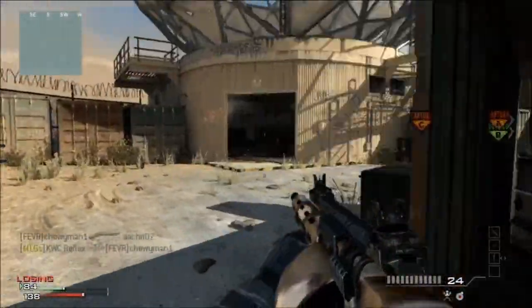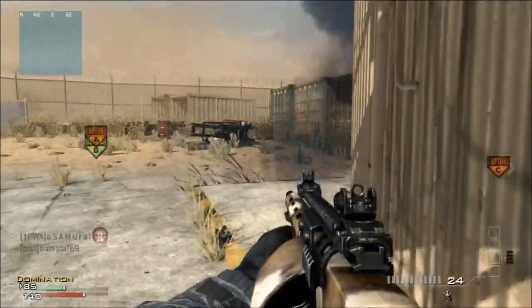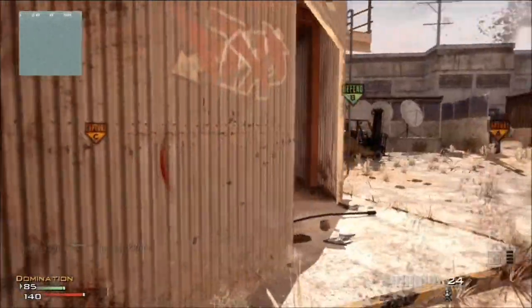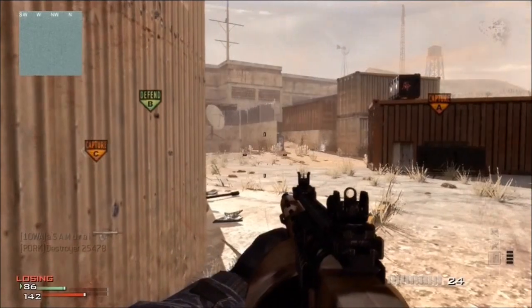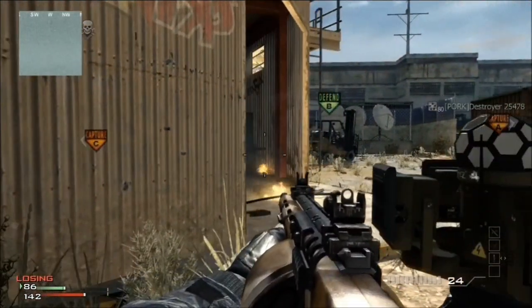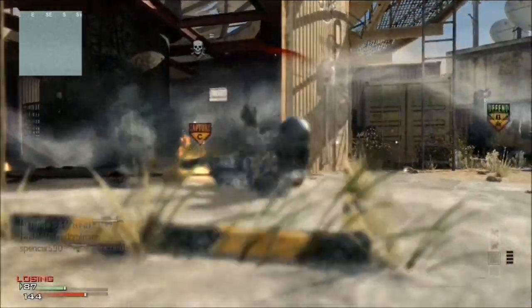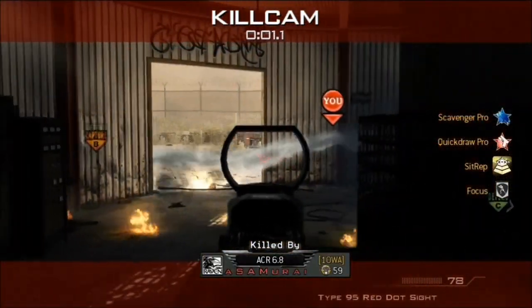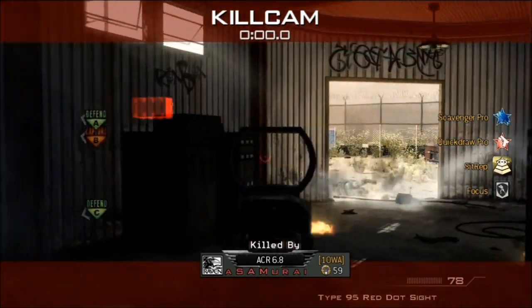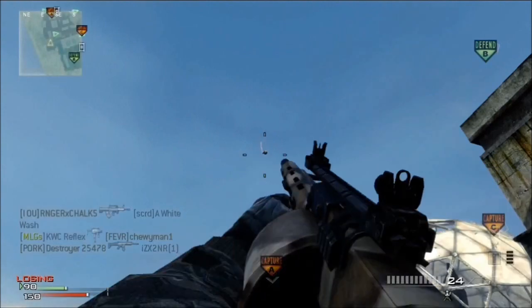They've taken C and A. Primarily, what you're going to do to break a spawn trap is to get a different one of the objectives. How do you do that when they've got you locked down, camping both sides of the spawn? What you need to do is figure out what they're doing to control the engagement — essentially, how they're getting the better of you.